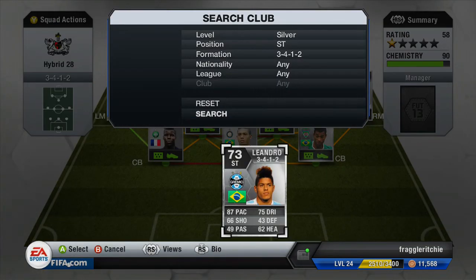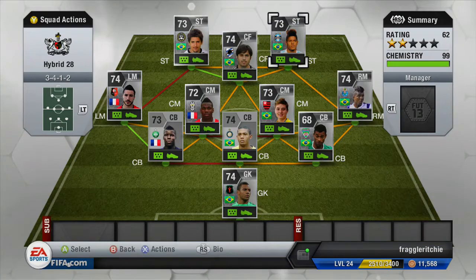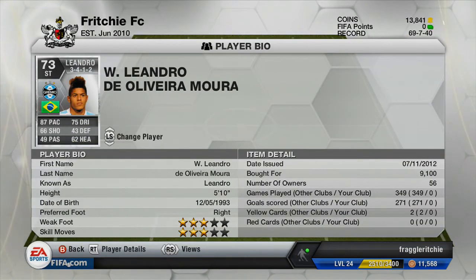The final player is our second striker — Leonardo. He's normally a centre forward but has been moved up, which is why he costs a bit more. He cost me 9,100 coins. He's got 87 pace, 75 dribbling, 66 shooting and 62 heading. His stats may not look impressive but he's absolutely fantastic in the game — I really enjoy playing with him. He's probably one of those hidden gems.